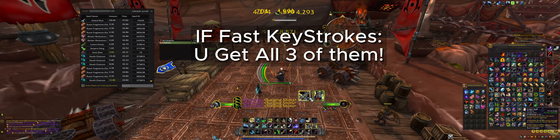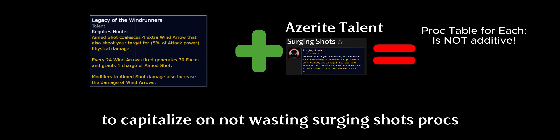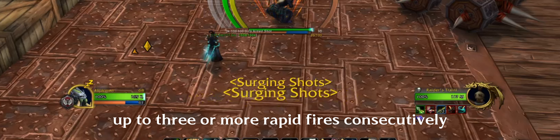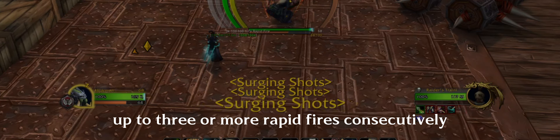Aimed Shot. To fine tune this rotation, follow these steps. Create a macro. First condition for the macro: make sure Rapid Fire takes precedence over Aimed Shot.